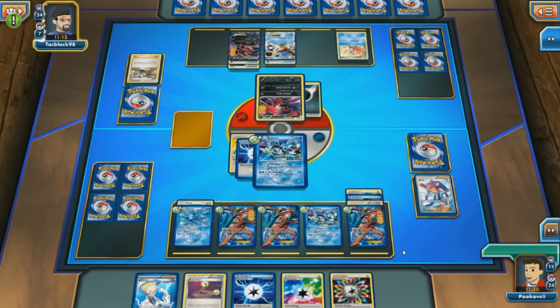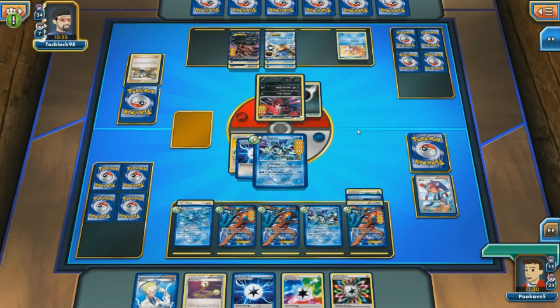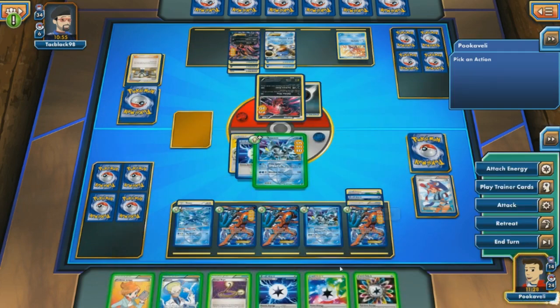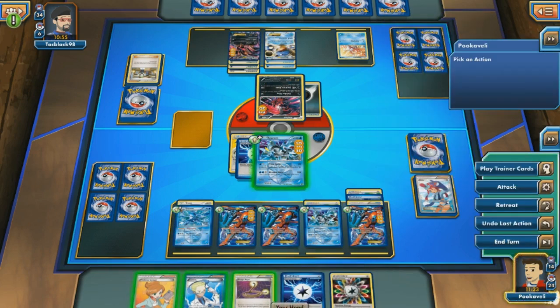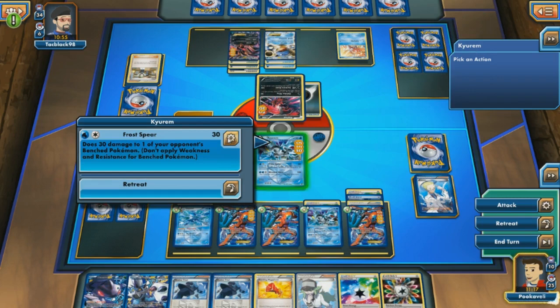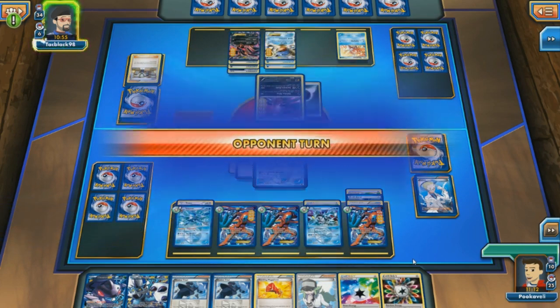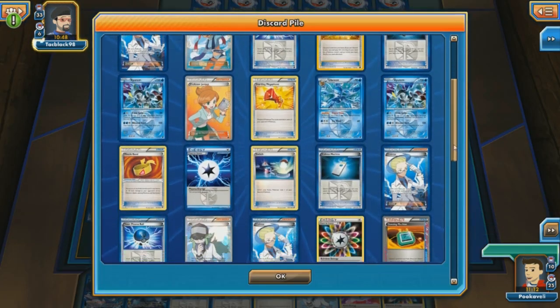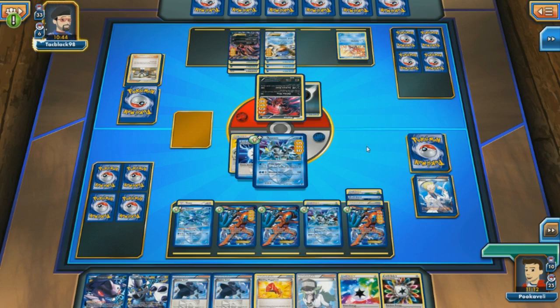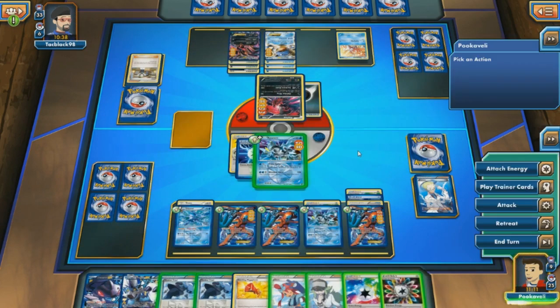We've seen a Skyla, a Ghetsis, a Fan Club, a Pokemon Center Lady — what is next? I have no idea, but I am going to Plasma Ball for the Glaceon so we can retreat our Deoxys for free. Now we'll probably just Frost Spear with Kyurem. First we'll play the Skyla, probably just need a supporter for next turn. We can grab a Colress — that works. Let's go ahead and retreat for free into the Kyurem thanks to Glaceon's Freeze Zone, and Frost Spear for 60. I actually don't think hitting Magikarp is the right play — I want to go and hit Eviltal EX so I can Helix Force for the knockout with the Muscle Band.